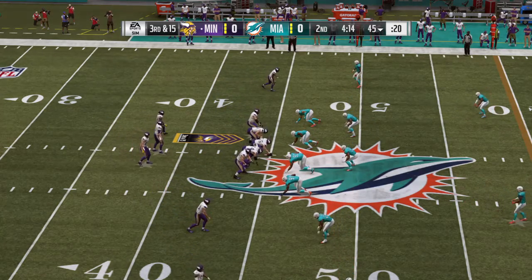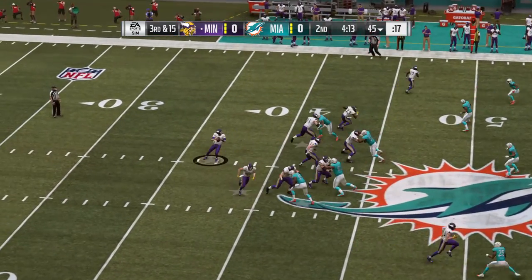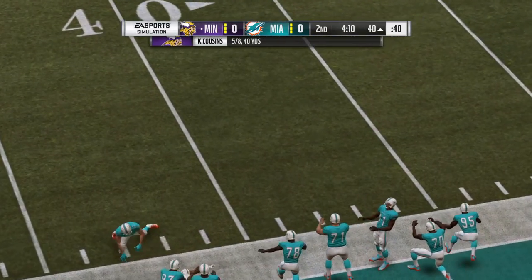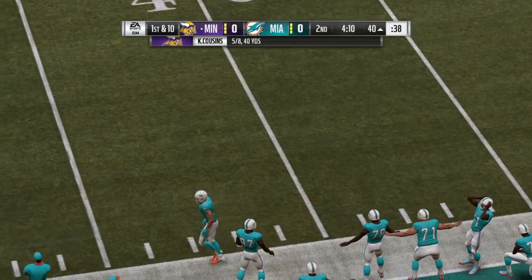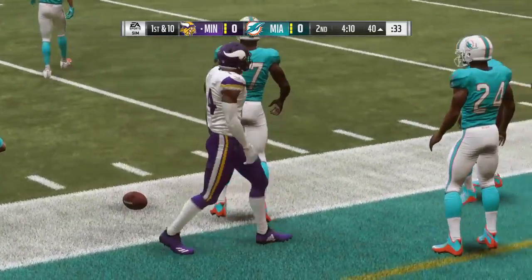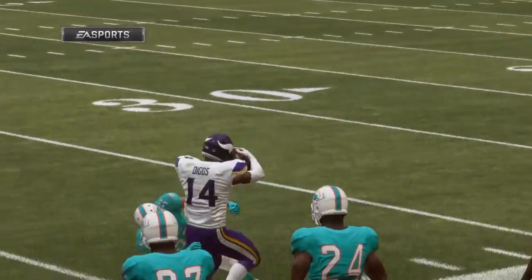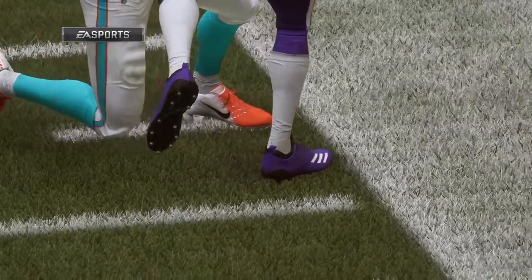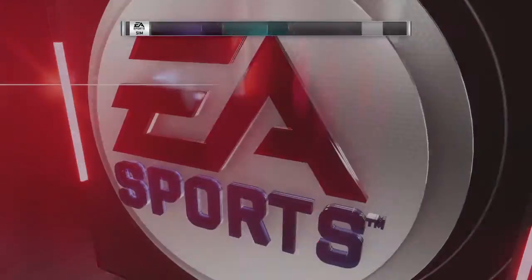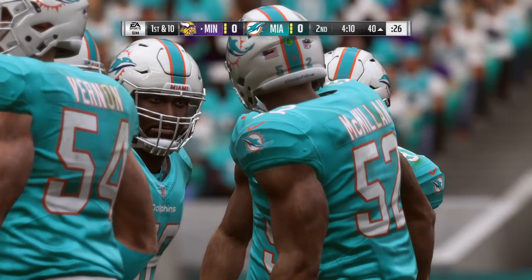The Vikings on third down — they've been okay, two for three thus far. This will be third and fifteen. Again it's Cousins and he's able to find Diggs. First grab so far for Diggs — it's a first down. He's such a good route runner, shows it there on third down. The better a route runner you are, the more confidence your quarterback is going to have in you in important moments, because he can trust you being in the right spot. They connected there and picked up a first down.